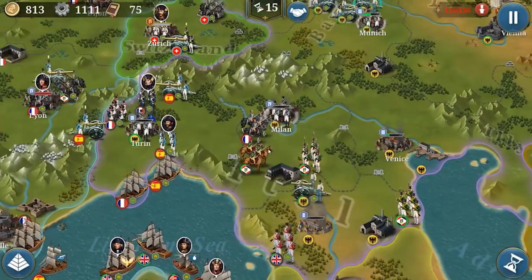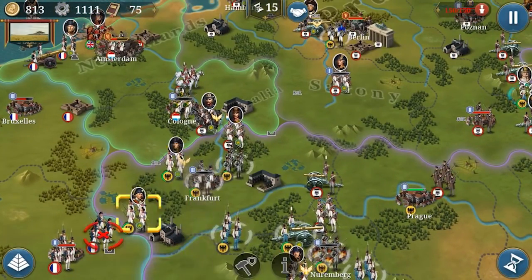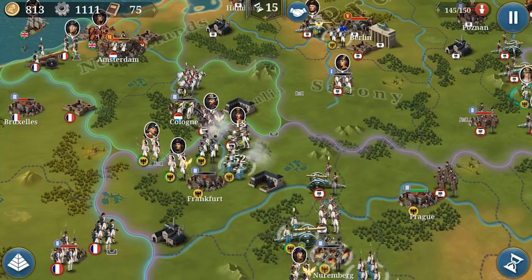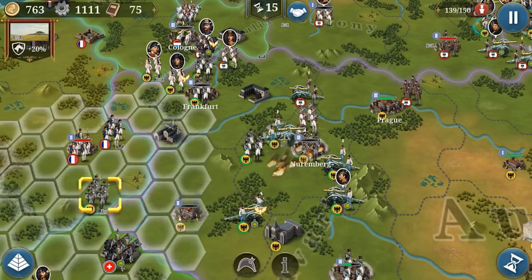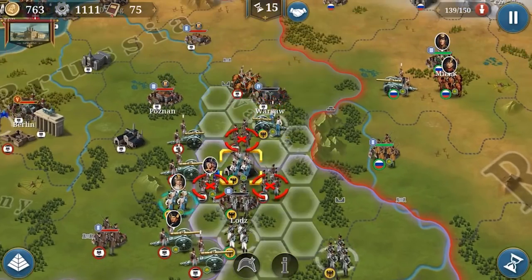World Conqueror 3's map was okay — I can accept that. World Conqueror 4 is also okay, but for example the Balkans are very small, and the Volga River was supposed to be behind Stalingrad but in World Conqueror 4 it appears before Stalingrad, which is geographically incorrect. If you look into detail, it's not really good — you can check World Conqueror 4 yourself.